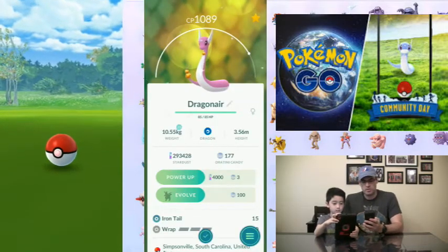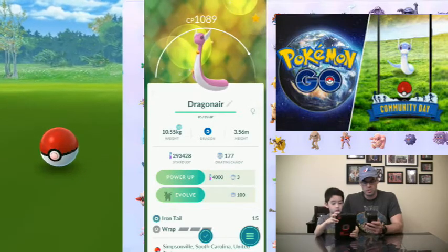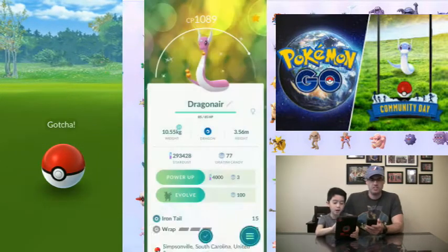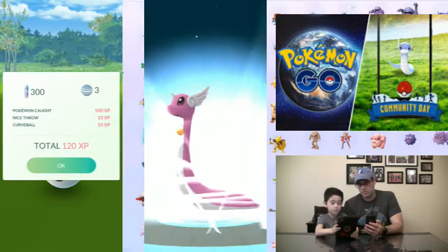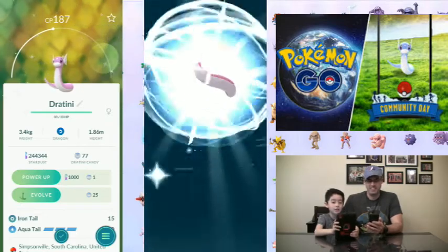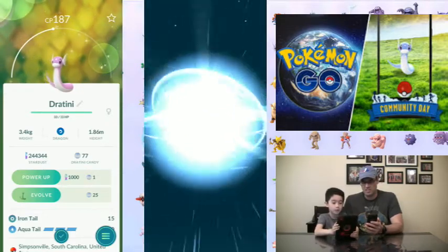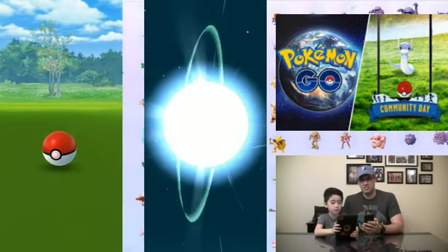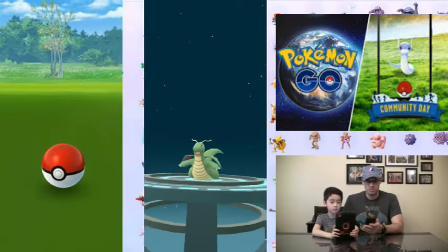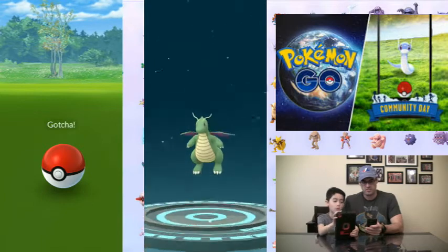Alright, we're gonna go ahead and evolve it all the way to the final form. Dragonite! But I'm not gonna show you yet. Look at it. I wonder if you think it's gonna be pink? No, it's a little different. Here it goes. So it's green instead of orange. That's pretty cool.